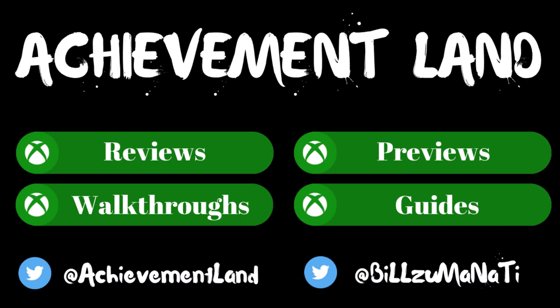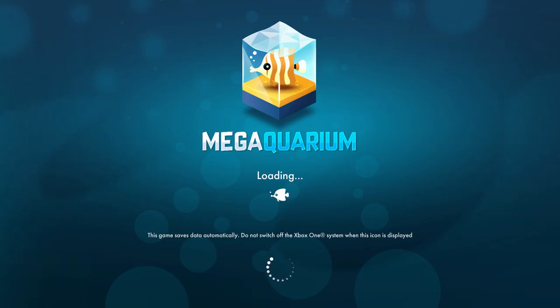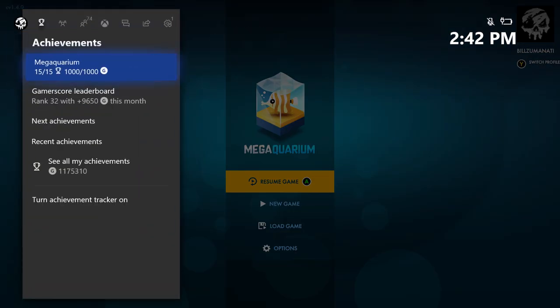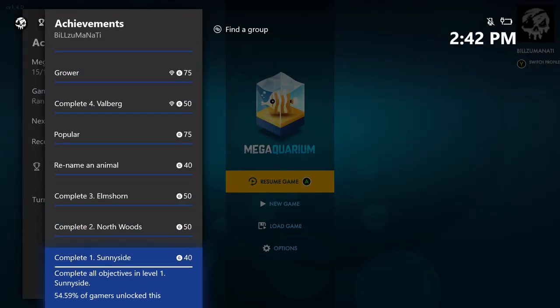What's going on guys, Bills here from Achievement Land with an achievement review for Mega Aquarium. This game just released onto the Xbox One today, October 18, 2019, for a price of $23.99. I'm going to show you what this game is like, go over the achievements, and give you some tips. I was actually the first person to unlock all the achievements.